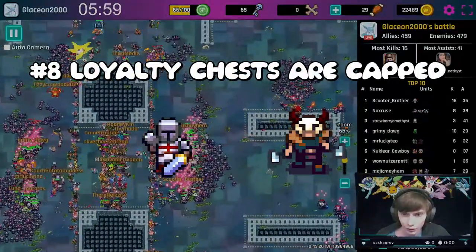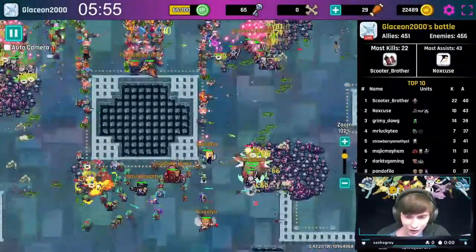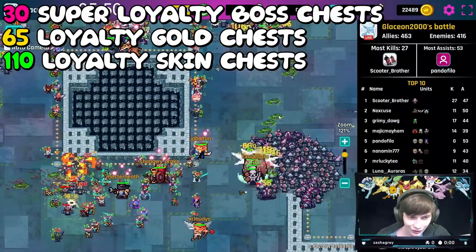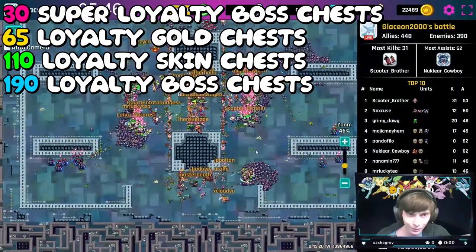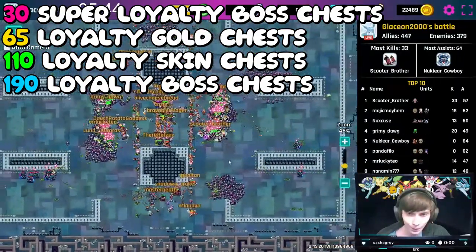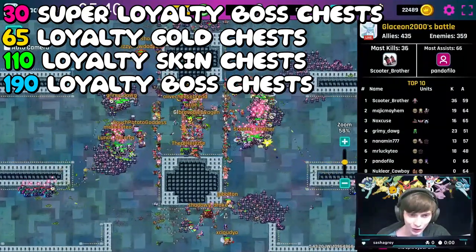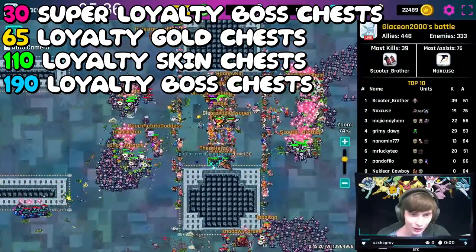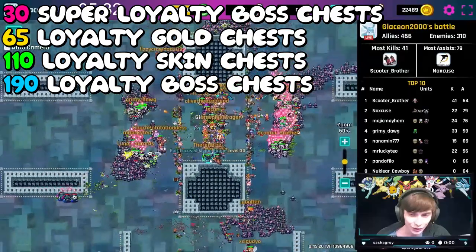Moving on to tips and tricks number eight: there is a max amount of loyalty chests you can get from each event. The numbers are: 30 super loyalty boss chests, 65 loyalty gold chests, 110 loyalty skin chests, and 190 loyalty boss chests. If you want to maximize the loot from loyalty chests, make sure you get gold loyalty before collecting those chests.